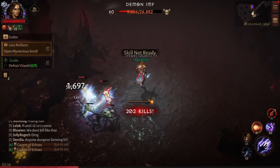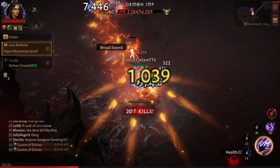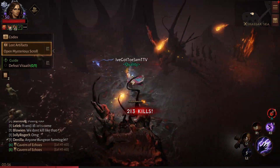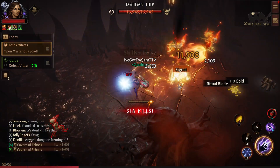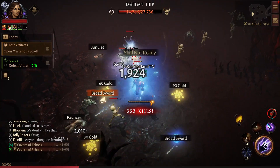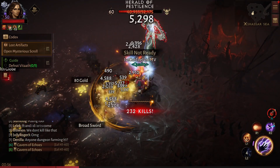Monstrous essence basically falls out of the sky in this location, which makes it a great place for experience and legendary items too. You want to be handing in as much monstrous essence as you can each day because that's one of the best ways to get experience and legendary gear. I've actually got a lot of triple stats on all of my characters from handing those in, so make sure you're doing that.